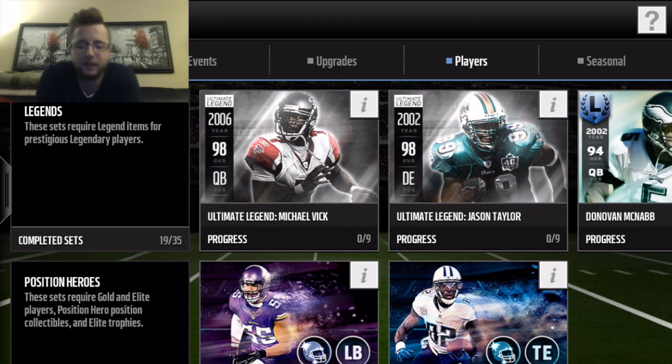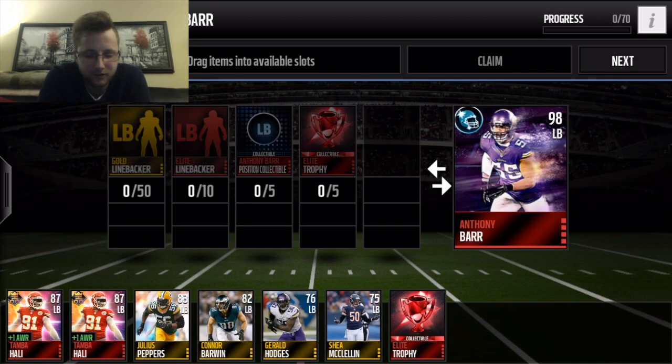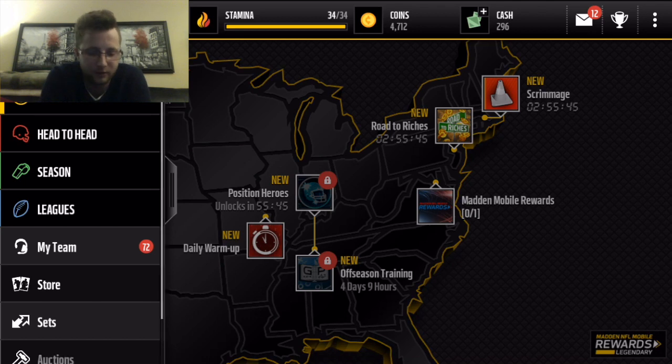Hey everybody, what's up? It's Stomp D here and we have new positional heroes out. You do need to get five of these position collectibles, which if you look in the auction house — I looked earlier today — they're going for quite a large amount of coins.